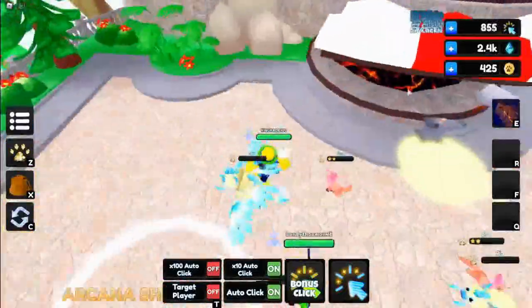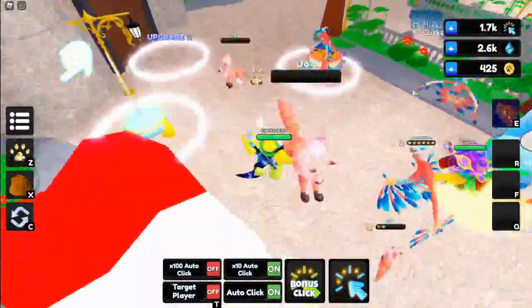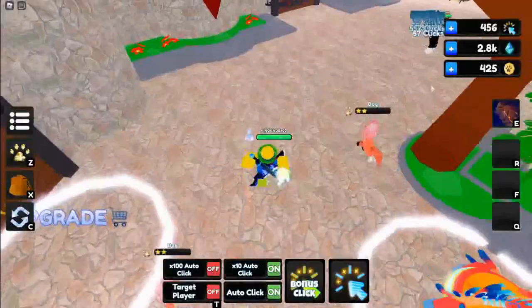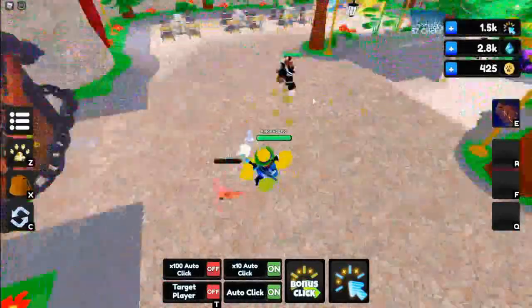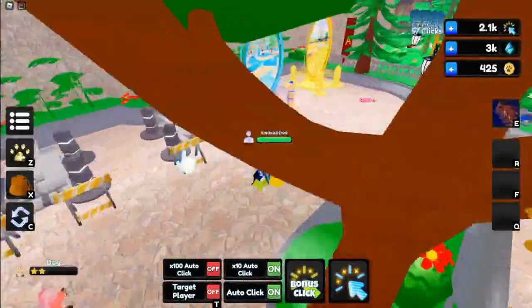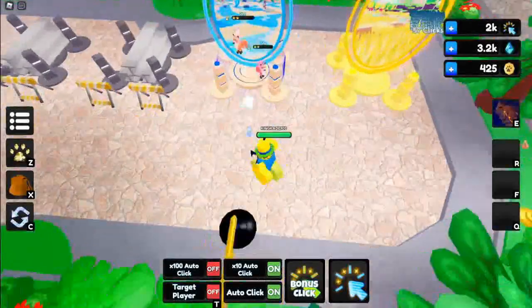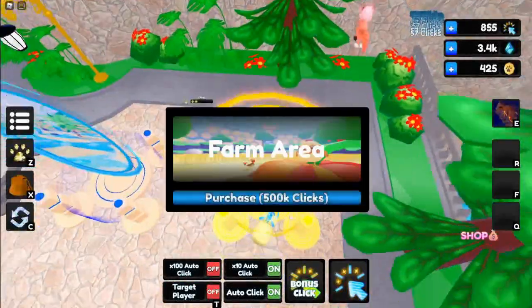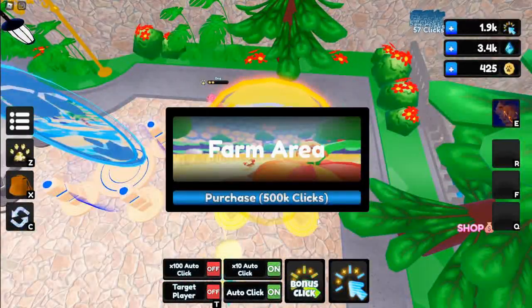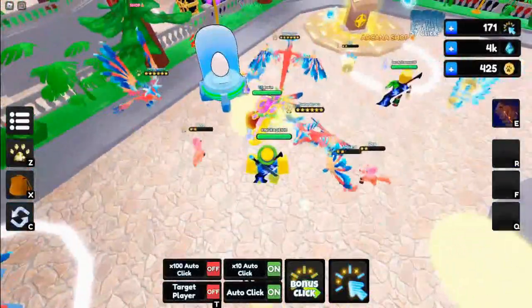They actually changed quite a bit since I last played. The last time I played was the day before it released, and they changed up the autoclicks and how much things cost. I also don't know what these portals are over here, so let's walk into one. Looks like you buy new zones — we could save up for that but not gonna buy it now.